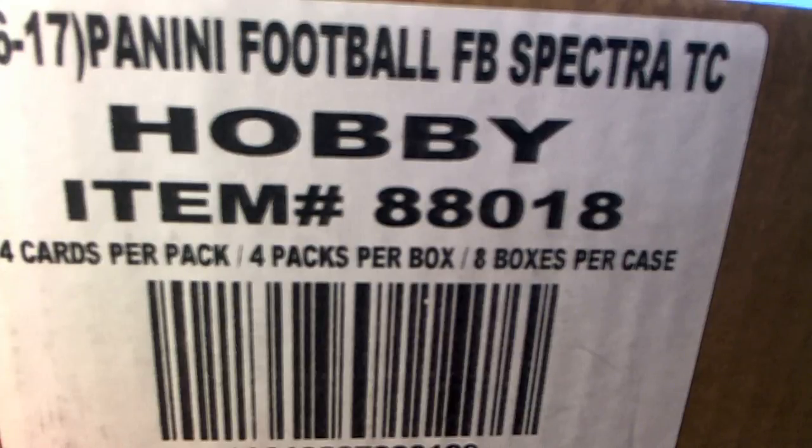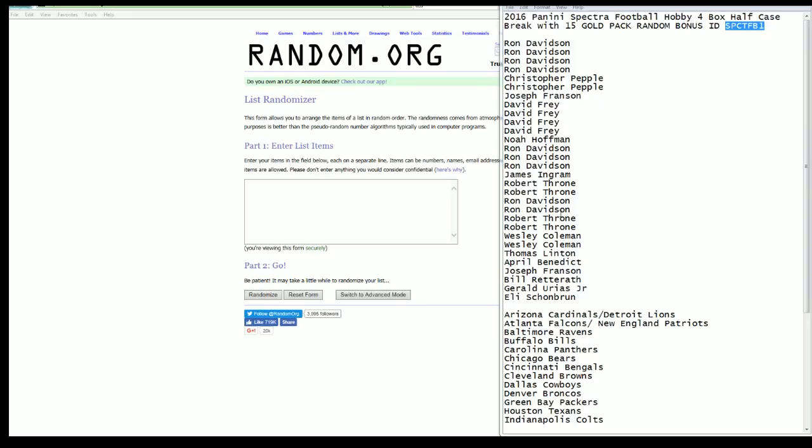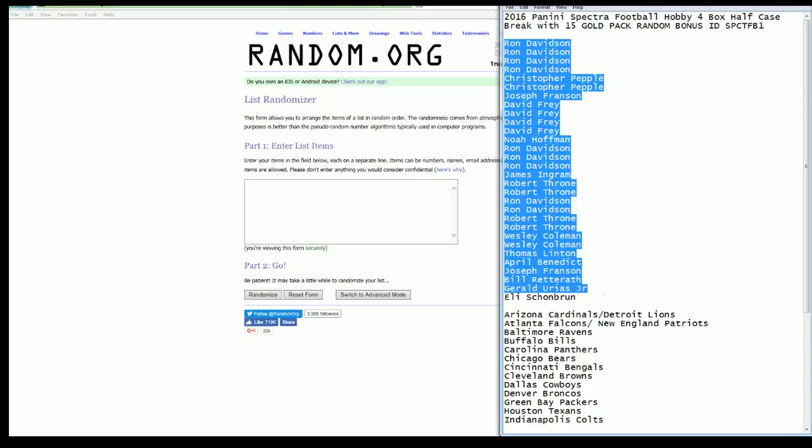Number 1. Here we go everybody, good luck. Let's see what we got. Ron D down to Eli S. Very good. Let's copy and paste it in. Should have a nice 30 roll.